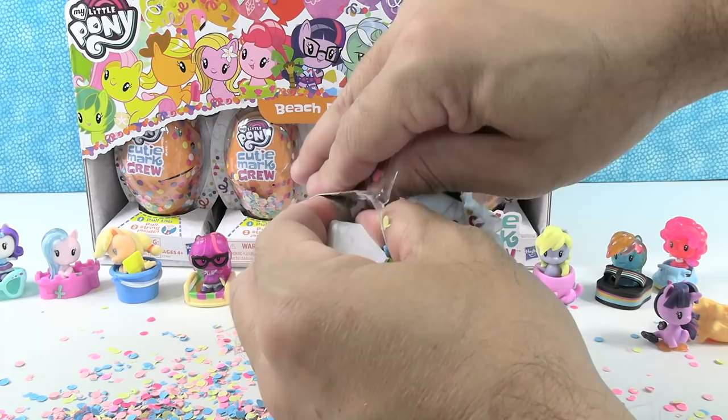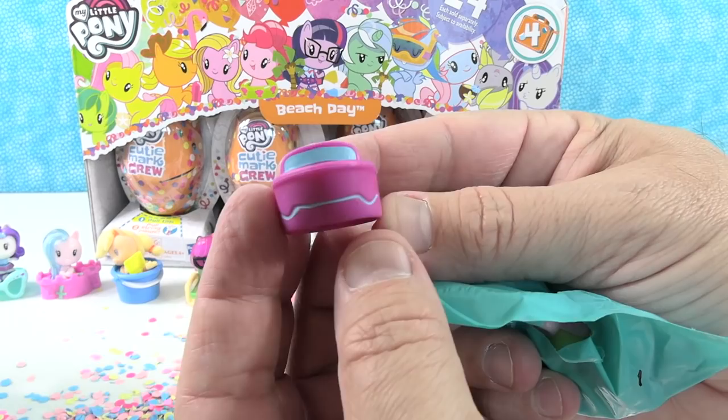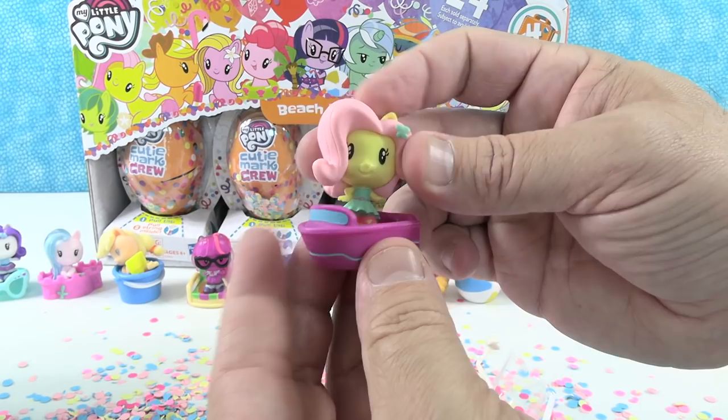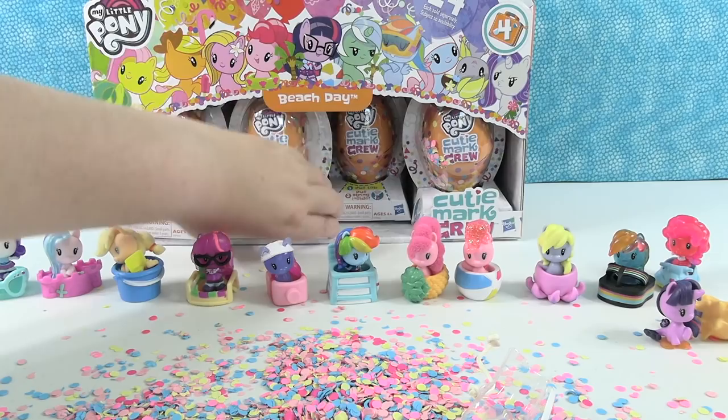We are halfway done. Our next accessory is going to be a little pink boat. We have Fluttershy as an Equestria girl, and she is always so pretty. I love the soft yellow color with the pink hair and her little pink shoes. She's got the frilly dress. She's so excited to ride the gentle waves.